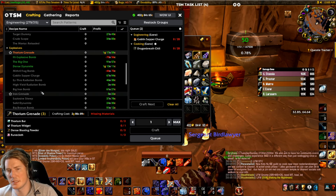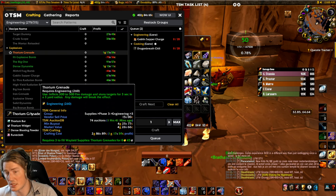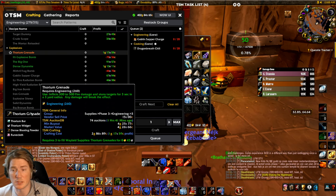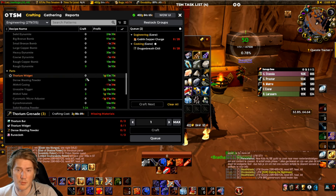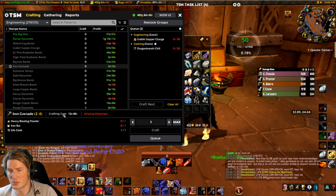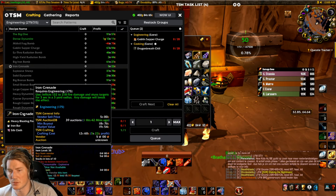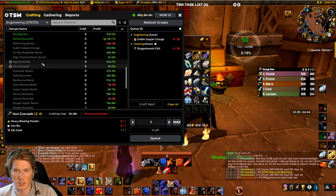Grenades have a stun effect on top of the damage. The Thorium Grenade was really good and is also used in Waylaid Supplies, which is another way to get sales. This one is reaching nice profit — one gold profit per Thorium Grenade — and I sold the three I had earlier. The Iron Grenade is the go-to for pure PvP: very cheap to craft at 12 silver with about a 50% profit margin.